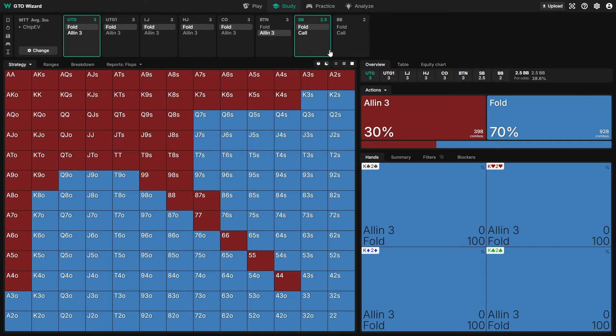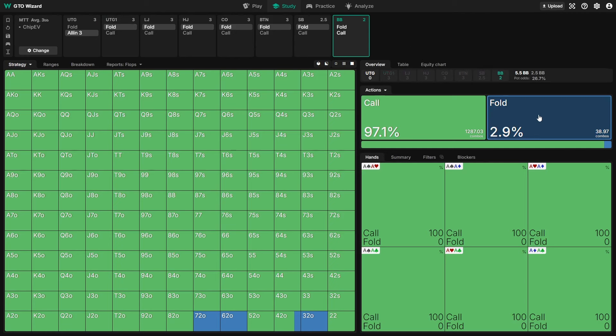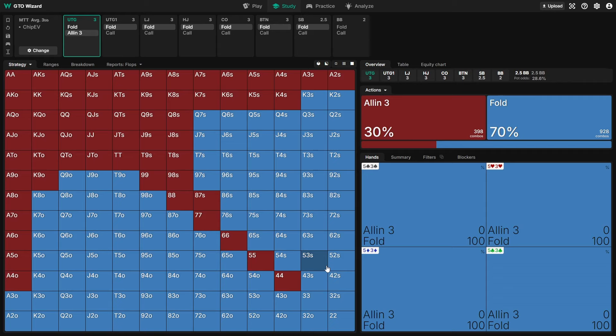At 3 big blinds the big blind is only folding to our UTG shove about 3% of the time — essentially we've lost our fold equity altogether. Interestingly, pocket deuces and threes are no longer even jamming from UTG for 3 big blinds. This is because these hands are almost always slightly worse than a flip when called, get a lot worse multi-way, and they double-block the very small portion of hands the big blind is actually folding — so they have even less fold equity than the rest of our range.